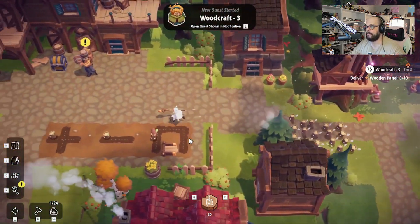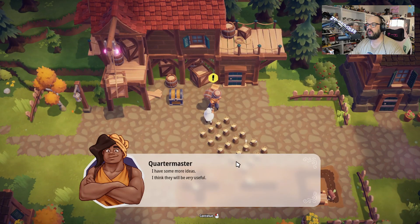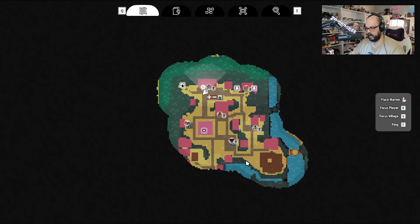Now on to the quartermaster. 'I have some more ideas. I think that will be very useful.' All right, so we need to build two item filters and then transport 60 sawn timber and 40 wood panels. Basically we just need to go build the item filters. All right, is that everybody in this area? That is a whole shit ton of quests.